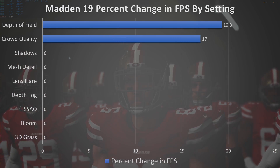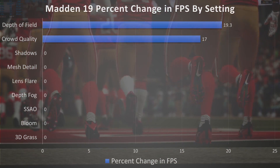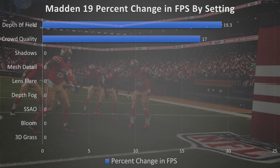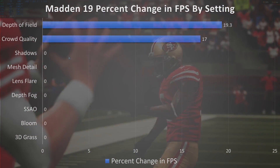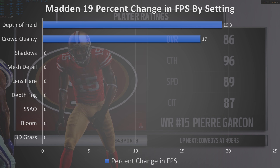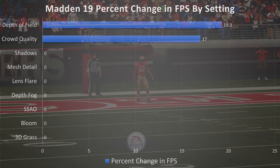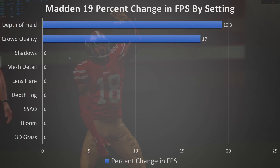Just between those two settings you're looking at roughly a 40% bump in FPS. So if you're trying to get from 50 FPS to 60 FPS, you'd want about a 20% change and you'd just need to turn one of those settings off. I recommend turning both off. As a PC player you're probably not fond of depth of field anyway, and crowd quality — most sports games we grew up with had bad crowd graphics — so it's not going to hurt immersion to gain that extra 20 FPS.